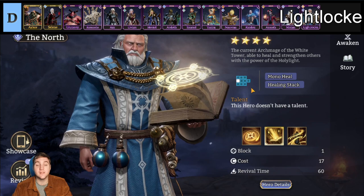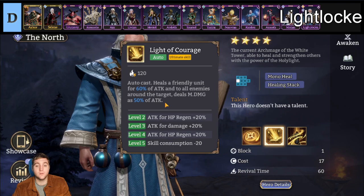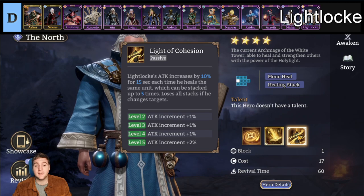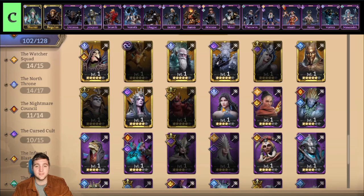Next up we have Light Lock, a fusible healer belonging to the Watcher and North factions. He is a single-target healer with a pretty high single-target heal, and his ultimate is autocast with the same size heal. It also does splash damage around the person healed for 50% of his attack. He scales on attack and has a nuke based on his attack, so he can actually do pretty decent damage. He has some decent potential as a pretty good single-target healer with some damage possibilities as well.